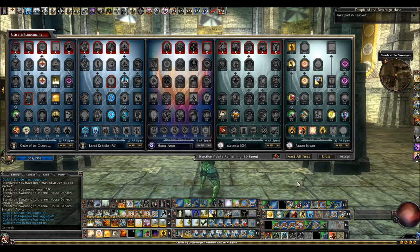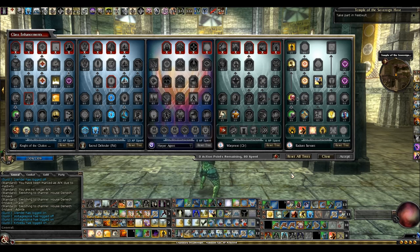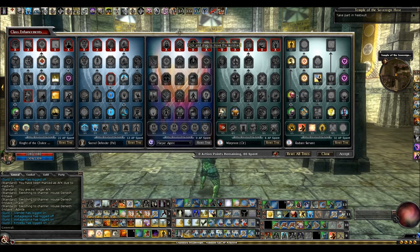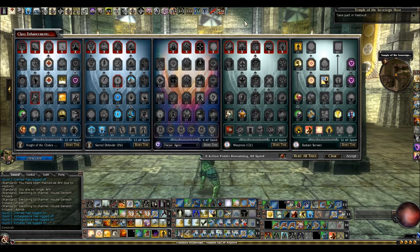This is a burst healing build — you don't have a lot of spell points because you don't need them. You're going to be relying on your Radiant Servant Burst and Aura to heal the party. If you want tips on how to heal with this build, I suggest you check out my Cleric Healing Guide, which is a video I made a few months ago — I'll put a link in the description.